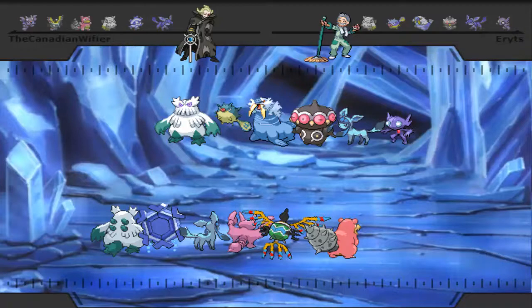Hail stall should have this easy, right? Well, that's what you'd think anyway looking at the teams. He has some crazy stuff going on — probably T-Spikes on the Qwilfish because he has hail stall. He's got the rapid spinner, he's got the spin blocker Sableye, one of the most annoying spin blockers, and of course he's got stall Walrein.